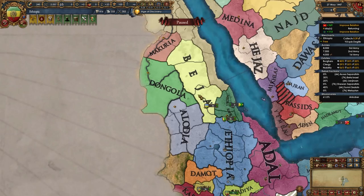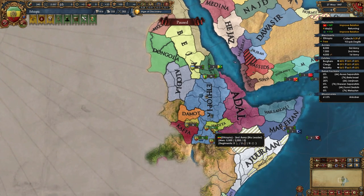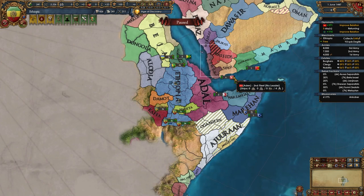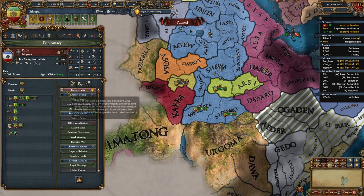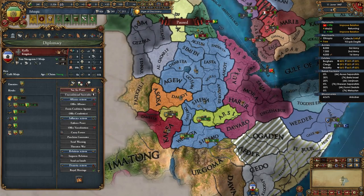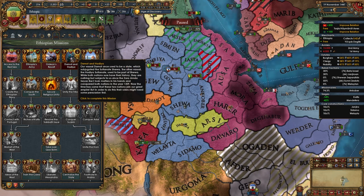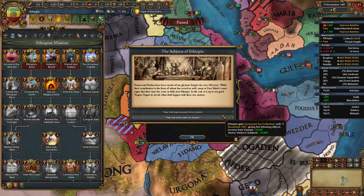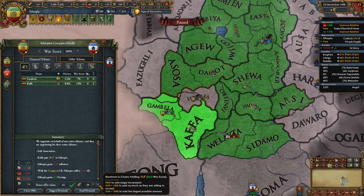Once Yemen is willing to ally us, accept. We want an ally in Arabia we won't fight soon. Declare on Kaffa third — they're allied to Medibari, so white peace Medibari since we get cores on them from a later mission. Once you have above 150 relations with both subjects, the mission Damot and Hadiya unlocks and an event fires: take the first option for minus 25% diplomatic annexation cost and gain claims on surrounding areas. After beating Kaffa, full annex them.